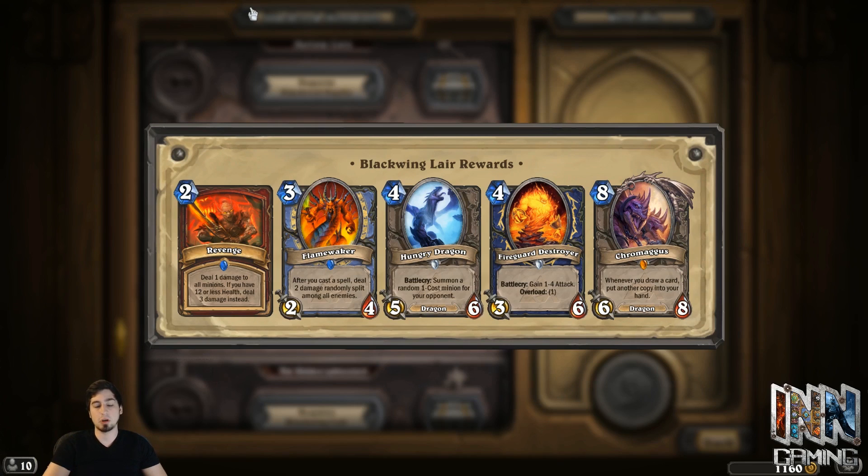The Flamewaker is a very deck-specific card — it's found in Tempo Mage. So if you're looking to build a Tempo Mage deck, you've got to put Flamewaker in there; if not, you don't really need him. Fire Guard Destroyer — even if you play Shaman, he's probably not found in your deck. When you play him on turn four, the Overload one sets you back a bit, so he's not a make or break. Chromaggus I played in my Dragon Priest for a while and he did well, but it's not really impactful.